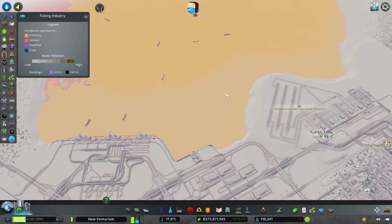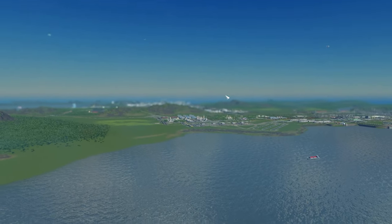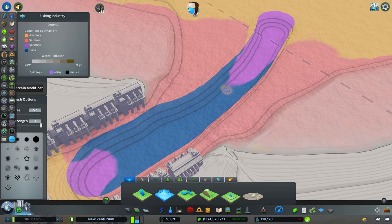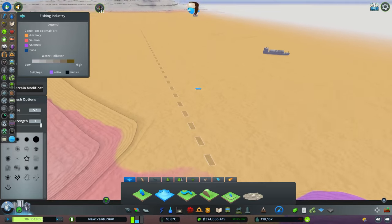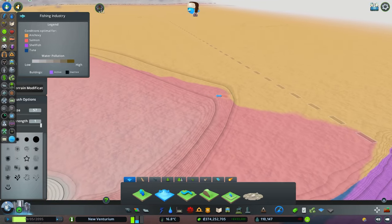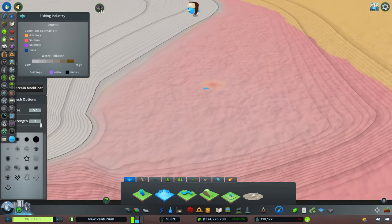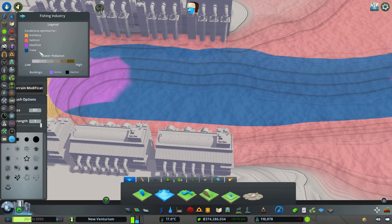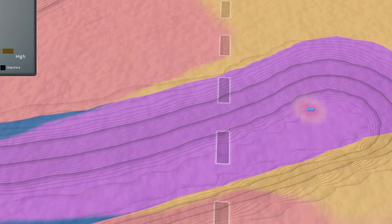I think today we're gonna be focusing on this area — lots more space, lots more fish. Looking at the terrain heights, I'm trying to figure out how there are different types of fish in different places. I think it's because shallow still water is anchovies, shallow flowing water by the coast is salmon, deep flowing water is tuna, and deep still water must be shellfish — yeah, there's not a lot of movement going on there.